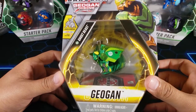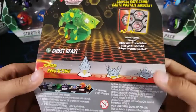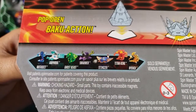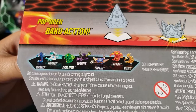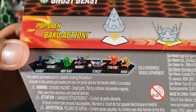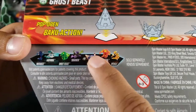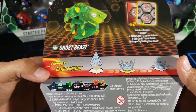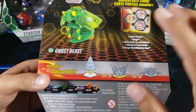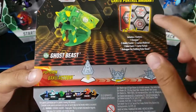Now let's get to the Geogun itself - we got Ventus Ghost Beast. Let's take a look at the back. Here is the wave it comes in, we got lots of new Geoguons. Sadly I have not found any of the other ones - I literally just found this one. There's a really cool exciting diamond because Stingzer is one of my favorite Geoguons and it has a diamond, so I'm looking for that for sure. It looks different than other diamonds - this one has different colors.